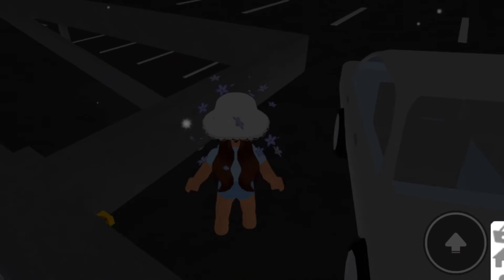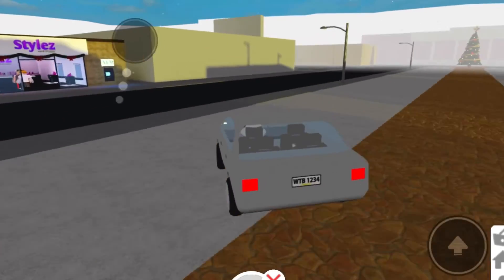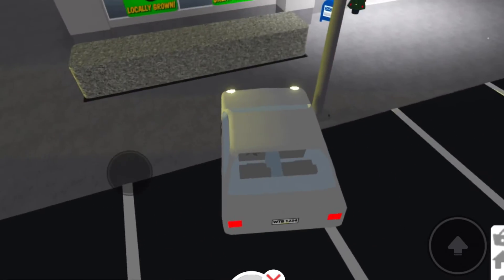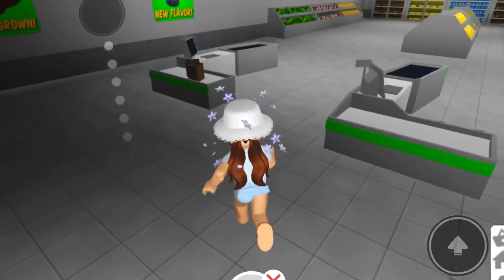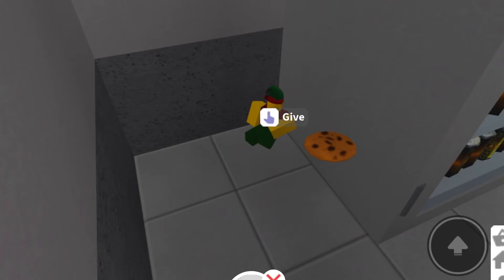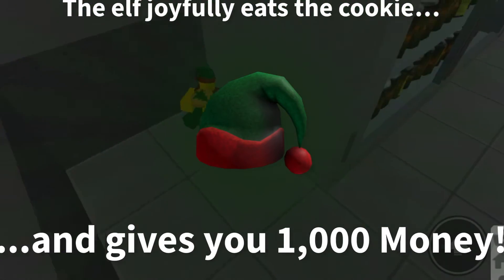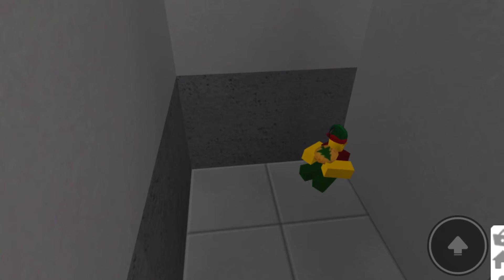For this one, it's in the BFF Supermarket. By the way, for the seventh elf you have to give him a normal cookie — not the holiday cookie, the normal one. It's right at the very corner here. Give him the cookie and yes, another thousand money.